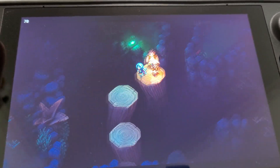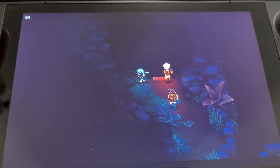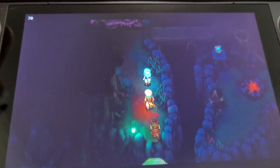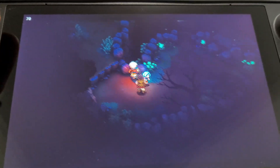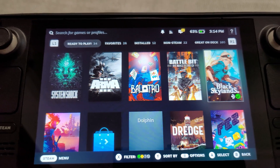For example, Octopath Traveler on Nintendo Switch — I tried it and thought it was just too slow and too boring. I wanted to skip the boring stuff and do fun things, but not watch the same animation again and again. This speed hack definitely works best with single player games.